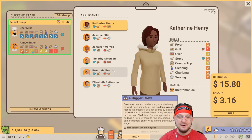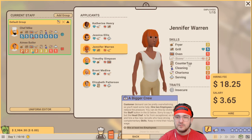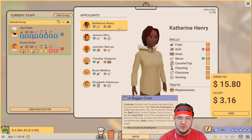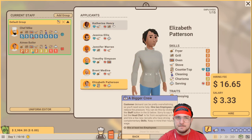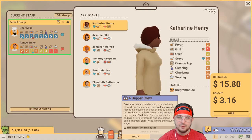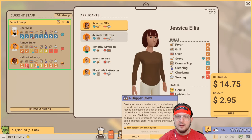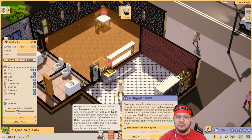There we go - she's hired. Brent loves the fryer but hates the stove and is not a very good server. Now I'm looking for someone who wants to serve. Looks like Catherine would be our only option - she hates the grill, but she loves the stove and she's a decent server. So I think we're going to go with Catherine. Hire Catherine. All right, we have two new people now.